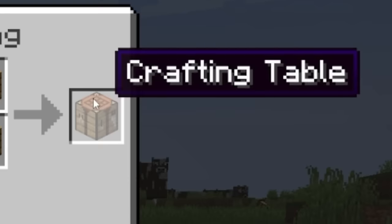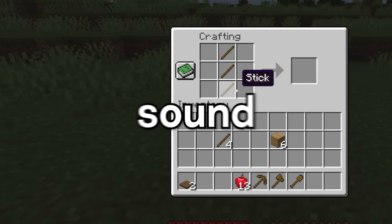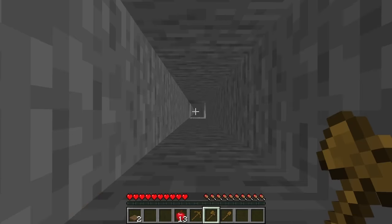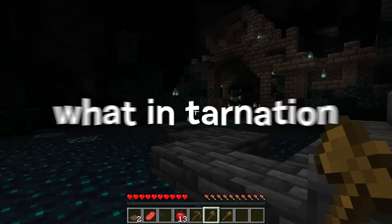So they make a crafting table and craft some tools — a pickaxe, an axe, a shovel — and wait, what was that? You can hear the sound of someone breaking blocks! Well, they walk towards the sounds, and there's a gigantic hole. The speedrunner jumps down this suspicious ditch, and they fall directly into an ancient city. What in tarnation?